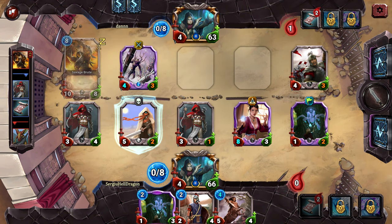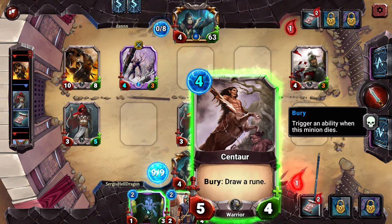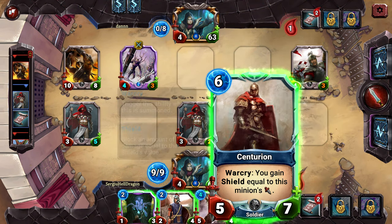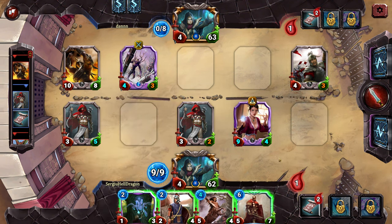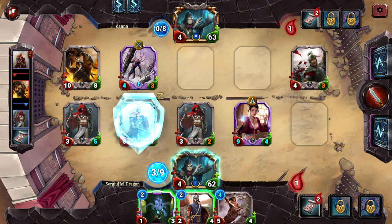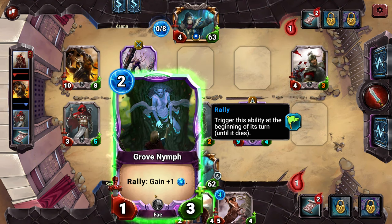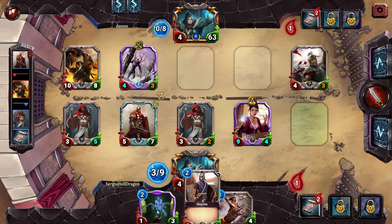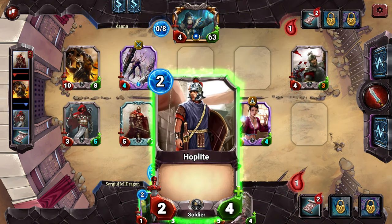Oh no, the Savage Brute — that's gonna cost me. You gain shield equal to this minion's attack — six and a two. I got a shield. If I place this I get one, which is not gonna help. So I should place the Hoplite just in case. Let's not waste the Hoplite — or should I?